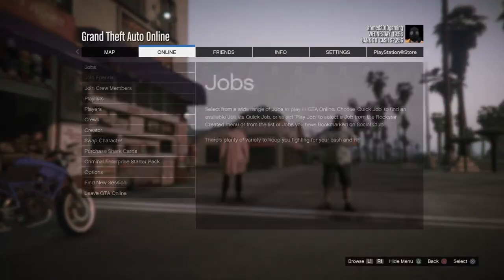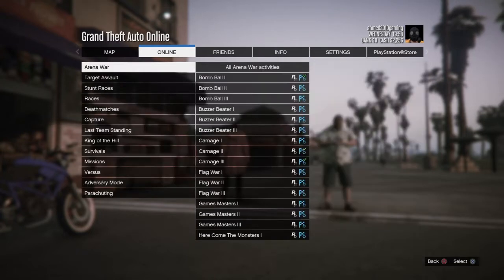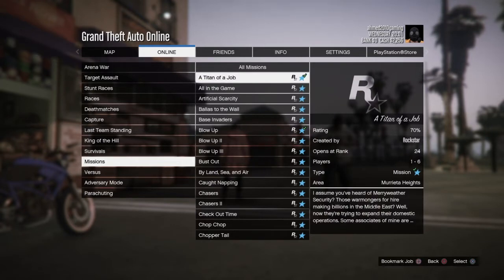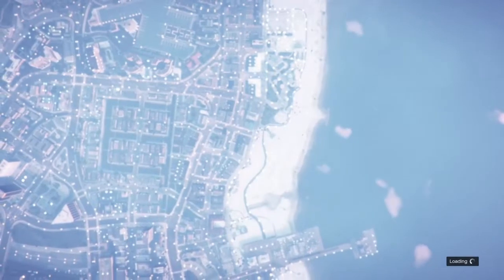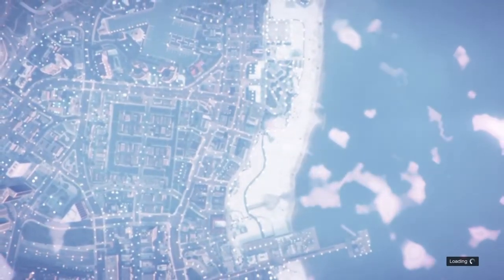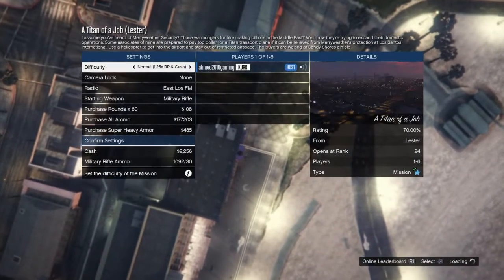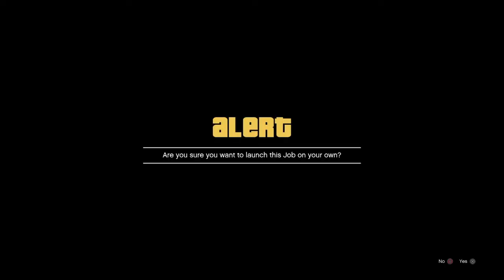Don't do anything else here. Just click pause, go to jobs, play a job — go through a separated mission and go to the title of the job, then click on it and play that job.